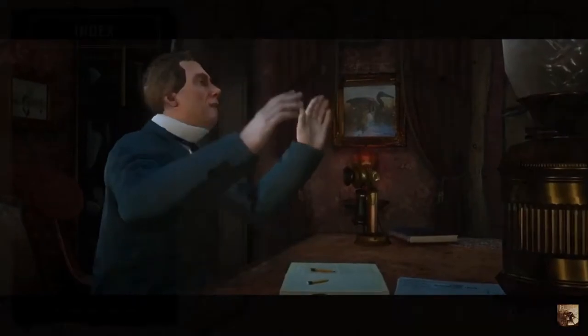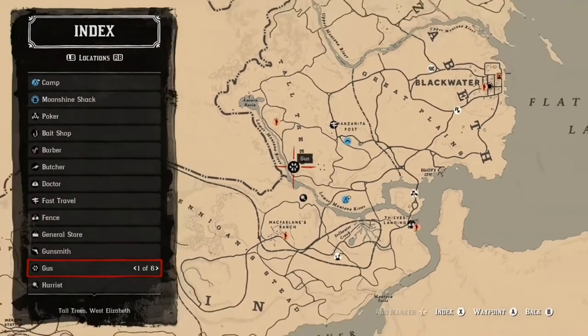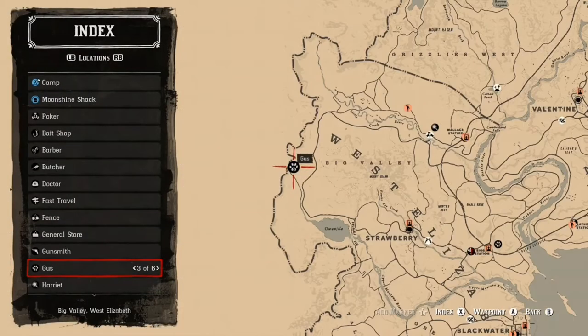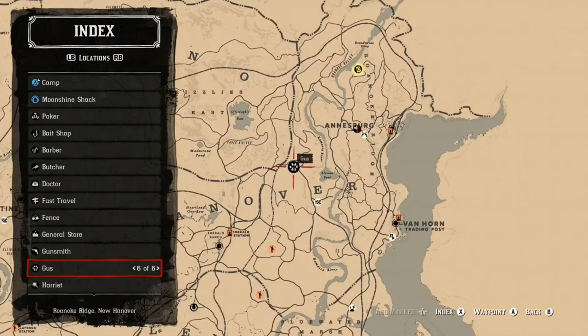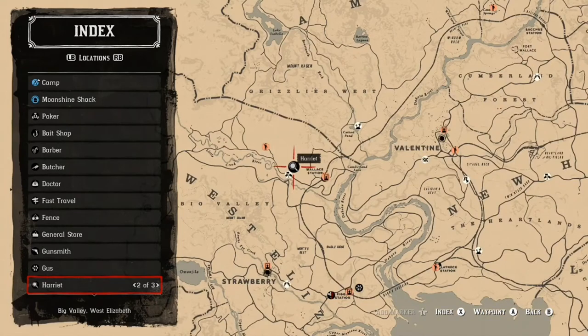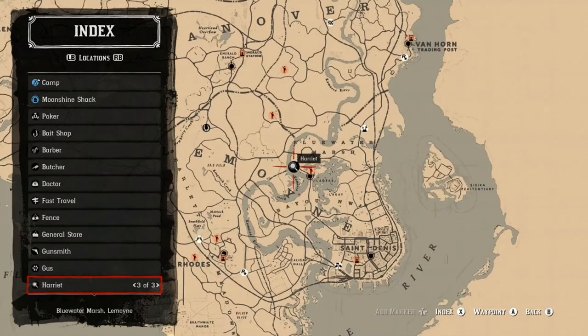After watching this cutscene, you may be wondering why you haven't been given an option to buy the role and how to do it. The reason is you need to go to Harriet. Harriet is located in three places on the map and she is shown by a magnifying glass icon on the map, as shown here.